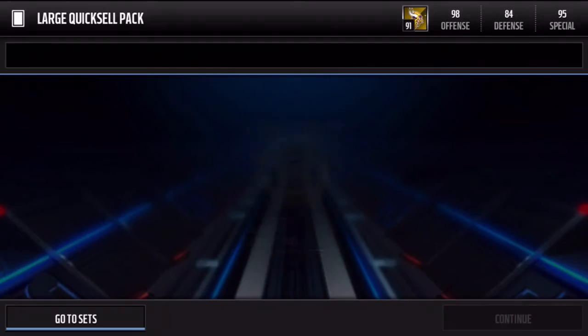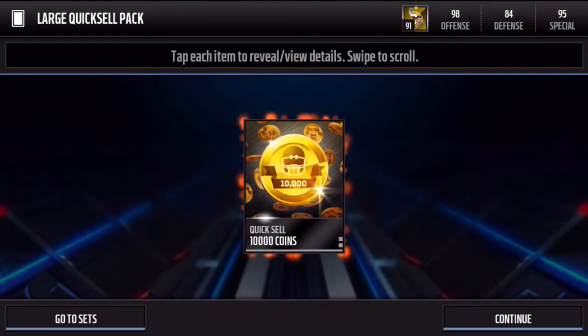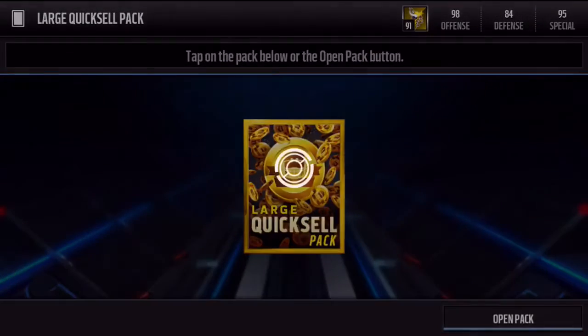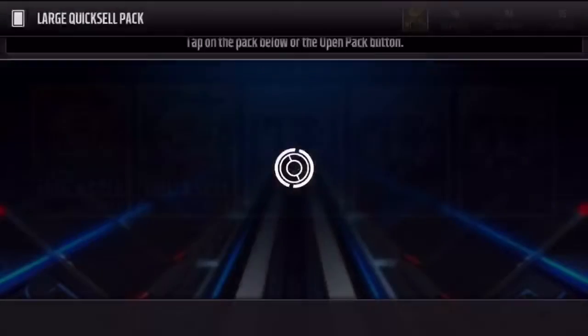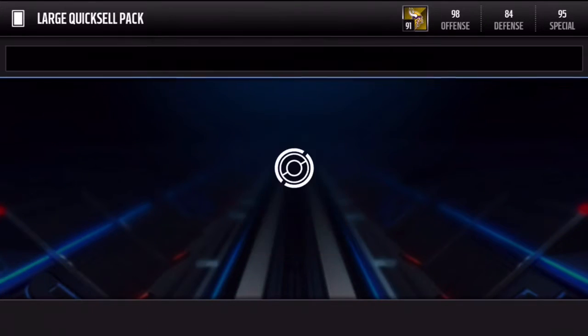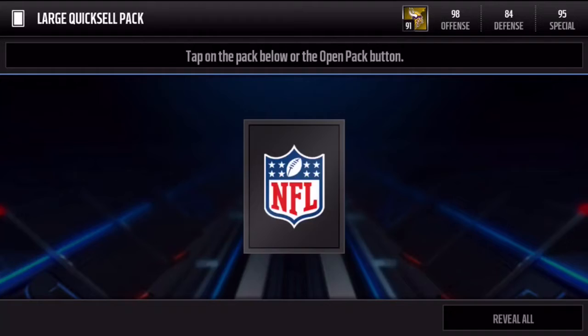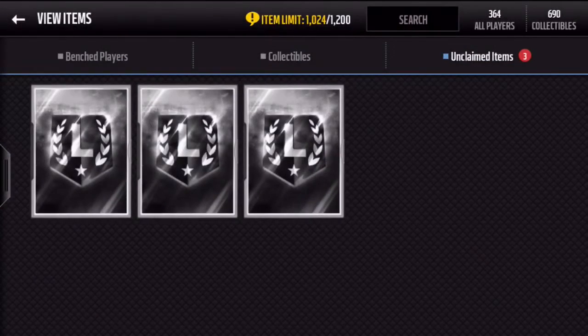I'm hoping for 25k — that's pretty decent — and hoping to avoid 1ks. Anything big would be a great bonus. 25k, 10k, pretty decent, I'll take it. I did these packs with the extra trophies from yesterday's video, and if you didn't see that there's a golden ticket pull in there, definitely recommend checking that out. There's another 1k unfortunately, but that's going to do it for large quick sells. Pretty decent overall — we did not get a bunch of 1ks, and we got three ultimate legend upgrades right here.